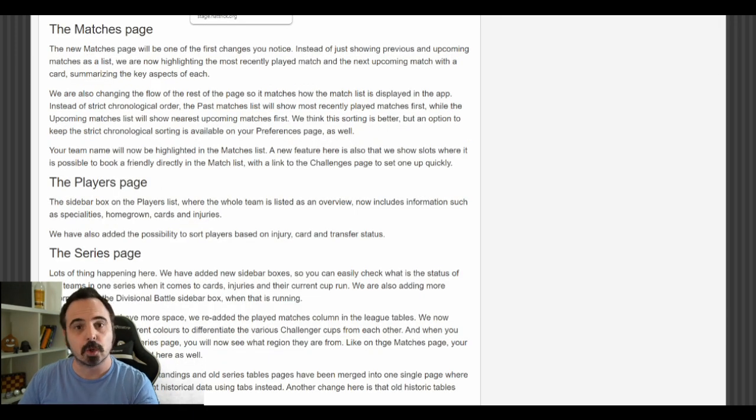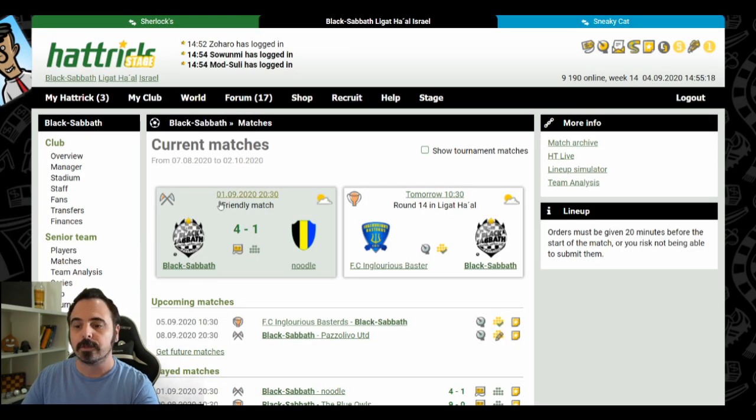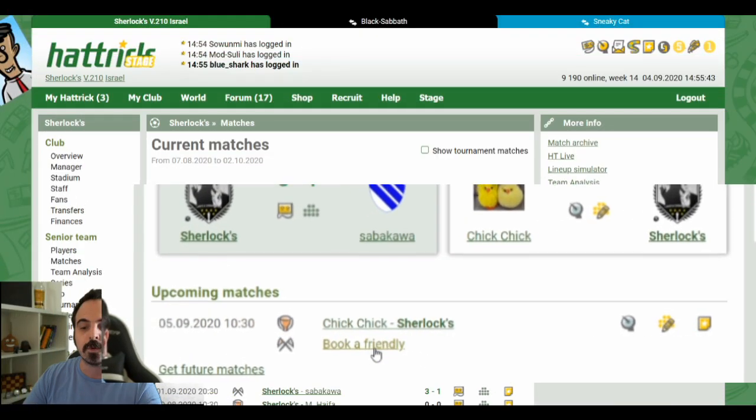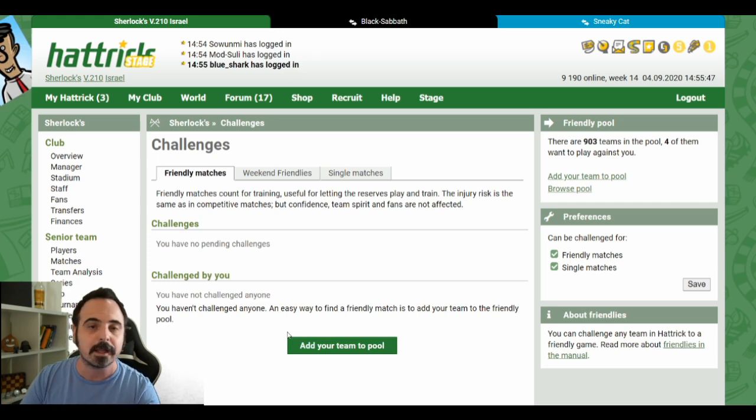The matches page had a noticeable change as well — no longer just a list of games. We are starting with two big highlighted boxes for our previous and next upcoming match. We also have a list of upcoming matches with the nearest at the top, and previous matches with the most recent at the top. If you want to change the chronological order you can do it in your preference page. And if you haven't set a friendly, you'll have a slot that lets you click through to the challenge page to set one up immediately.